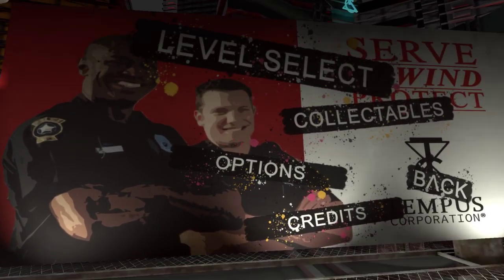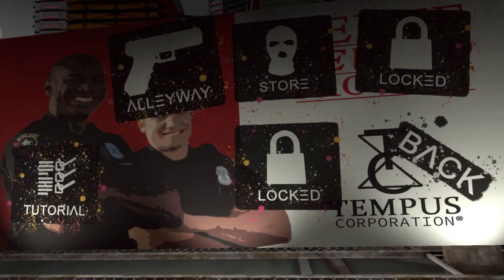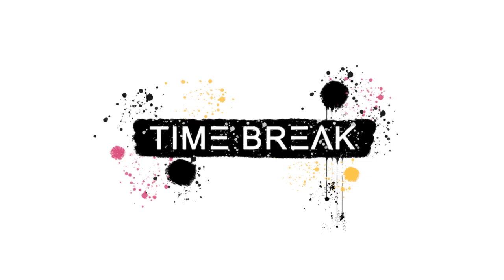Hi guys, welcome back to another Steam free-to-play walkthrough. I've already done the tutorial so we're gonna skip that, but basically in this game you can slow down time and you're supposed to stop criminals from doing bad things by throwing objects. It's a pretty game.